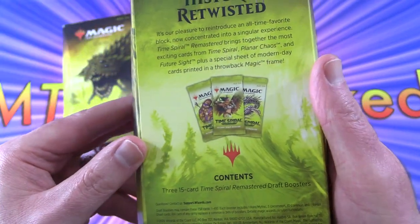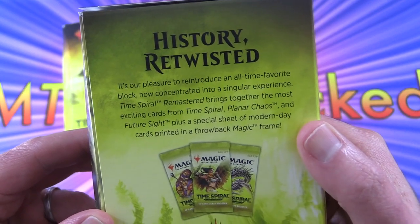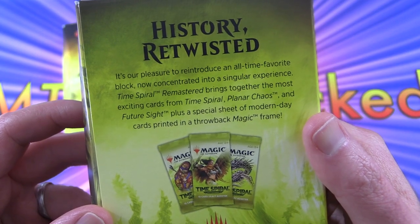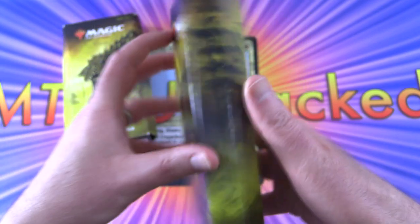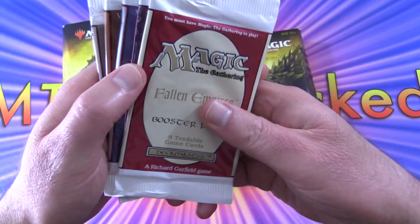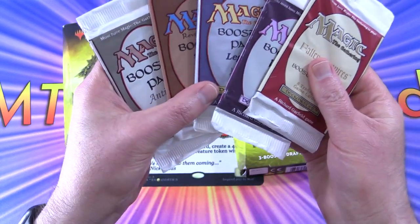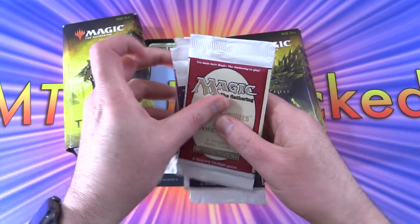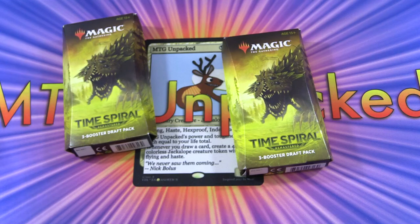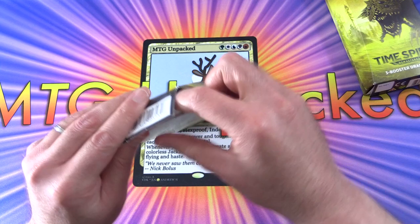So we've got these three packs — history retwisted. They've revisited the Time Spiral, Planar Chaos, and Future Sight sets and jumbled it all together. Before we get stuck into it, there is some spicy stuff coming up on the channel: an opening of some ancient boosters. Stay tuned — that'll be next week on Friday, 8 a.m. Central. Let's get into these boosters here.